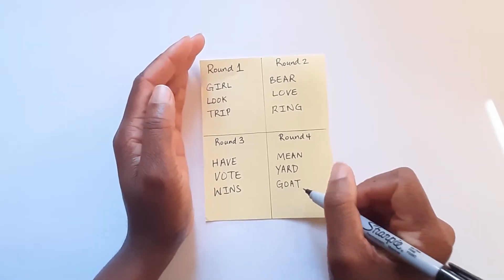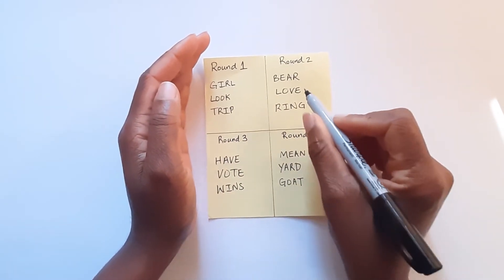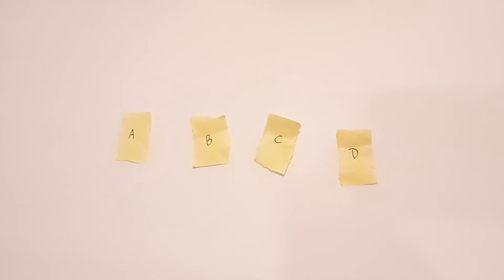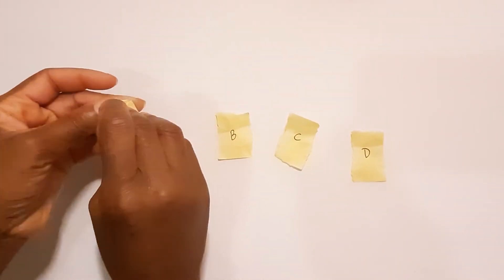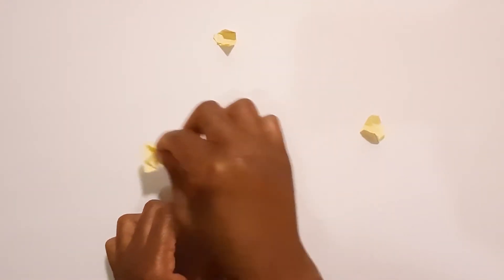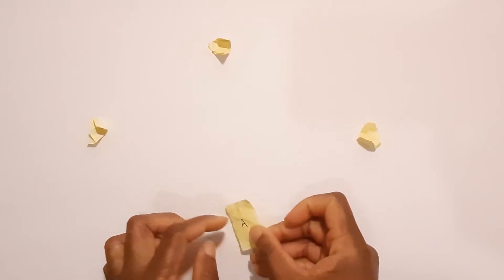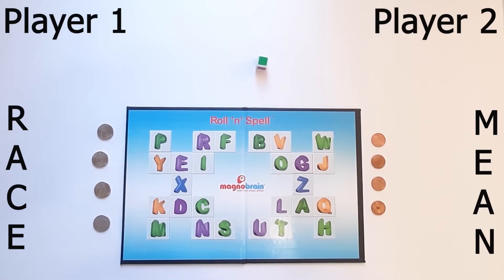Players can elect to do six, nine, or twelve rounds. To decide which player goes first, write the letters A, B, C, and D on small pieces of paper and roll them into a ball. Each player takes turns picking a letter, and the player who picks letter A goes first. Players then take turns going in a clockwise direction.